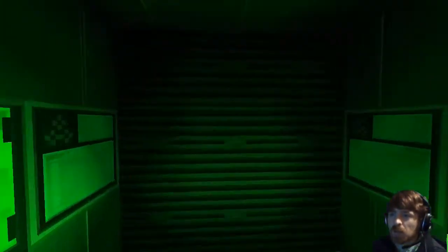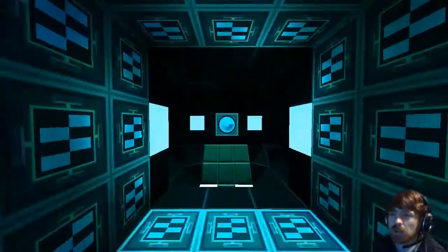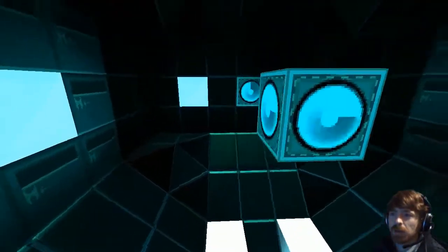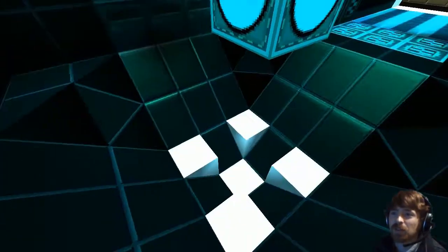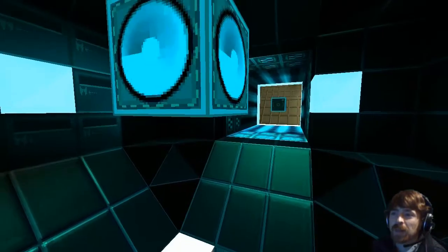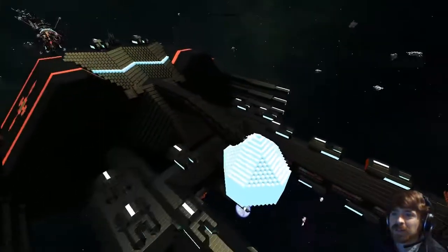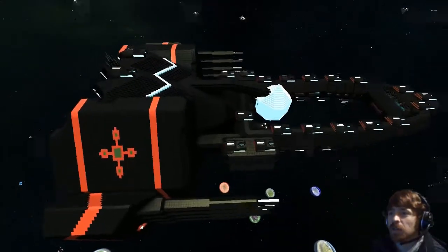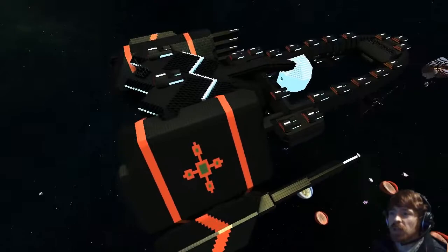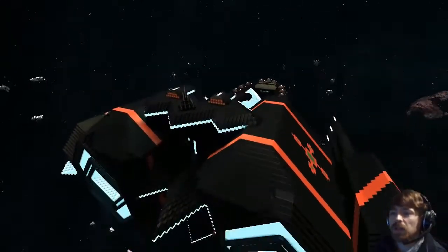Heading over to the escape pod now — the escape crystal. The interior is actually consistent with the exterior crystal design. Works for Superman. Nice color choice, and excellent detailing on the turrets really brings out the shape of the ship.